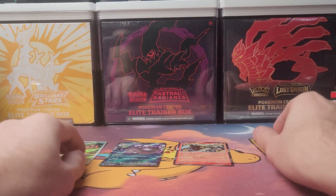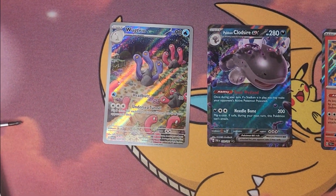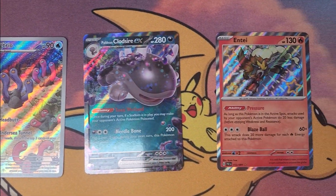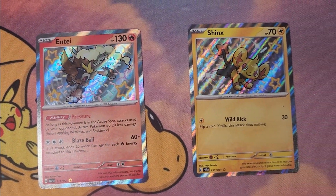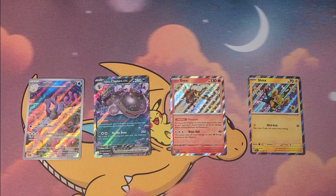So we got the Shinx, the Wugtrio, the Quagsire EX, and the Entei — that's it for this Booster Bundle Blitz. Tune in next month for another one, and tune into the channel for more videos, shorts, and more Pokémon-related content. See you guys next time, back in the arena!